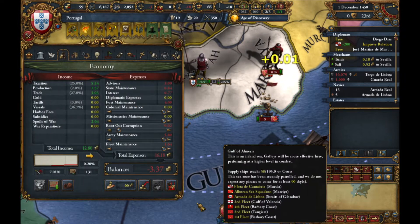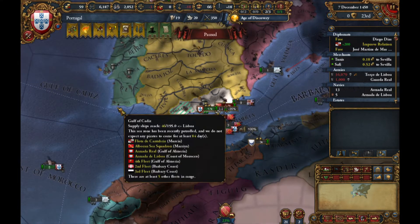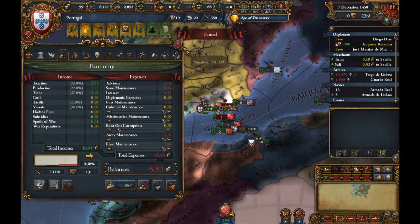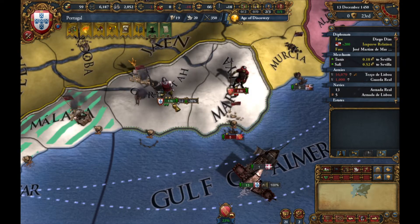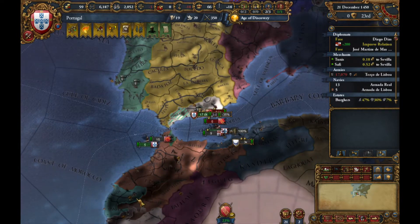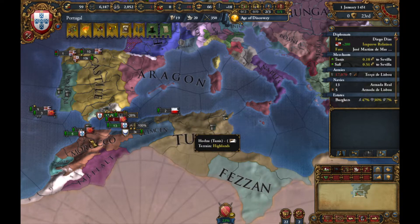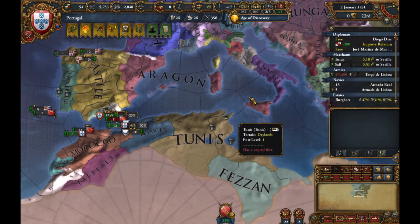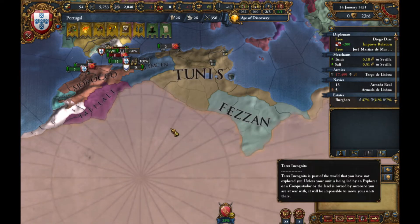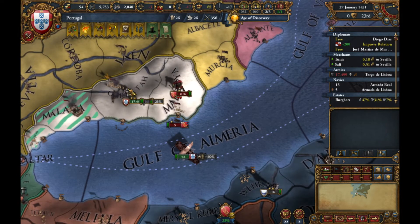We're losing minus five each turn — that's really bad. We need to take all the money from Tunis. When we go to Tunis we've gotta be quick since we don't want them to be sieged for a long time because their economy will go down, and if their economy goes down the amount of money we can get from them is less — we want as much money as possible.